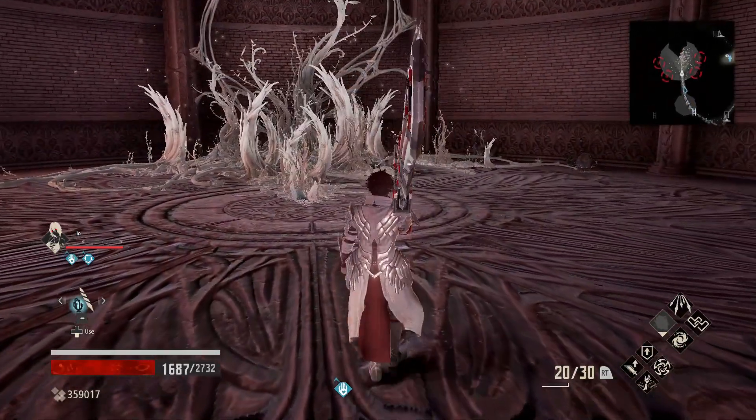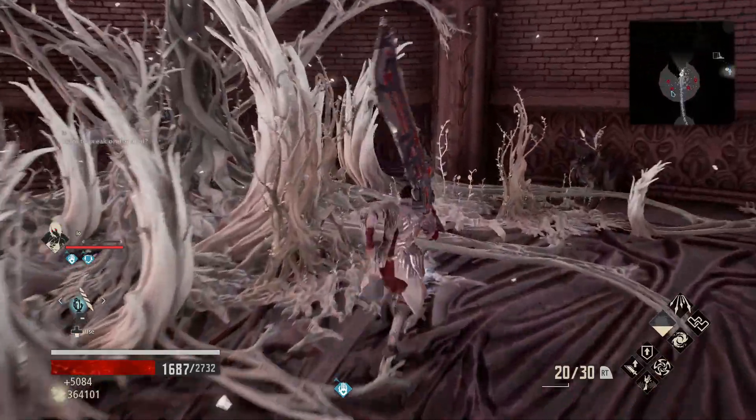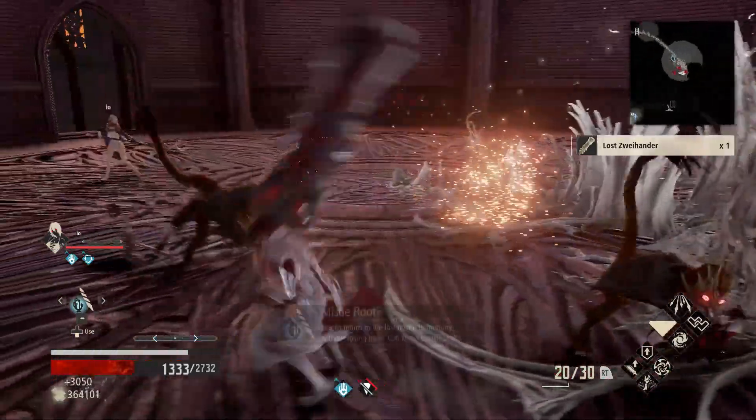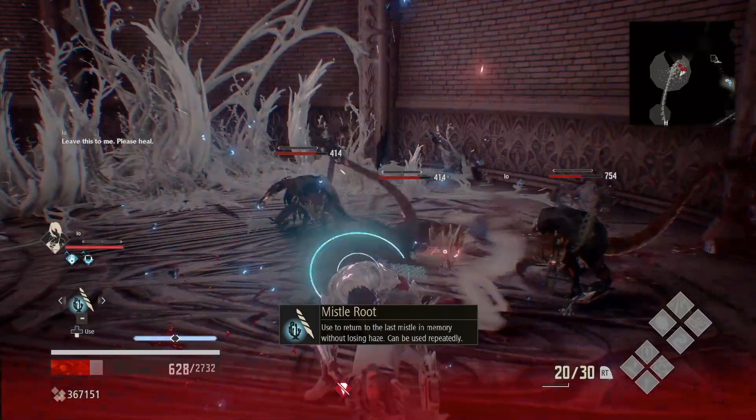Take caution as you enter the center of this area — you will be attacked by the cast of the Planet of the Apes, so collecting the loot can be dangerous. Using the Mistled Root item is a quick way to get back to the start point to do another run.